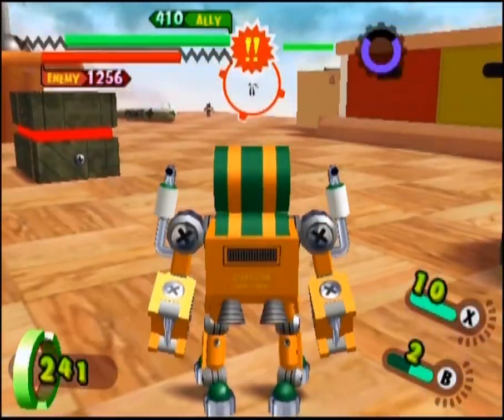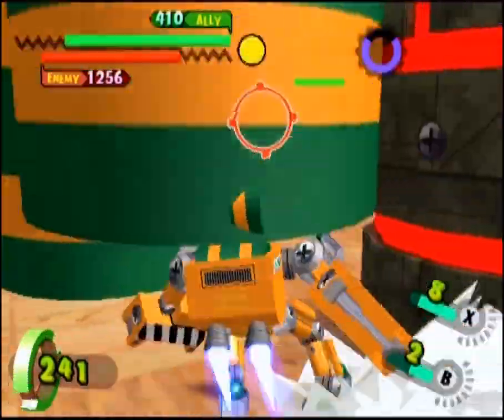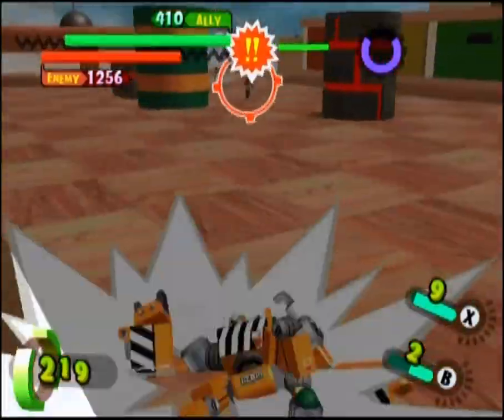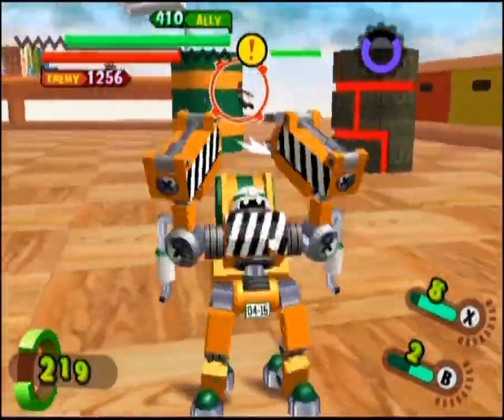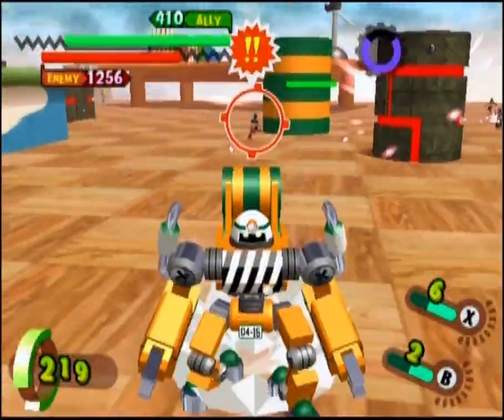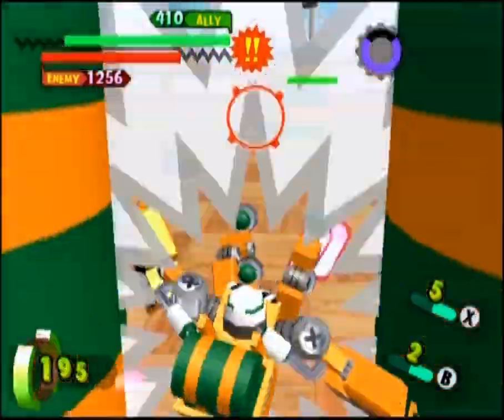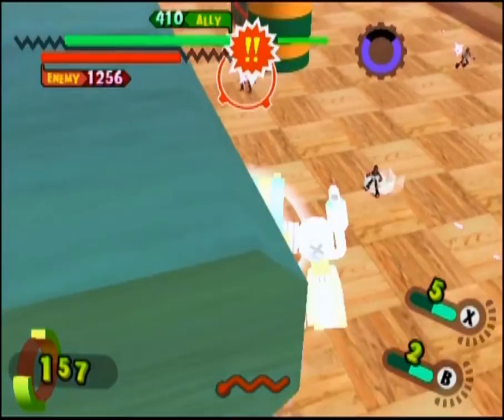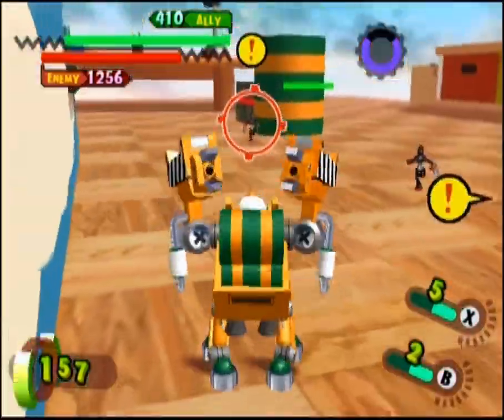His X ability is what makes him so special as a support type. He will throw out a large barrel directly in front of him. This barrel will take several shots to bring down, making good, quick cover. He is limited to how many he can put out at one point, but he can still make a nice little fort to defend allies, if necessary.